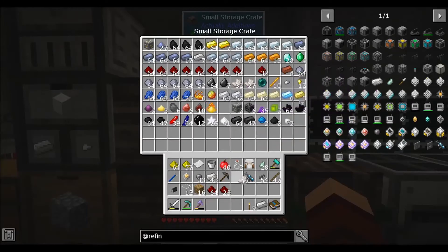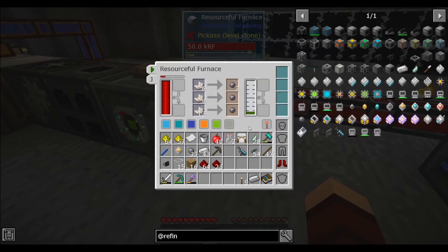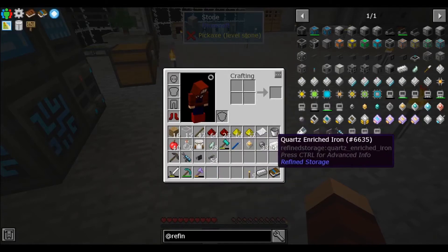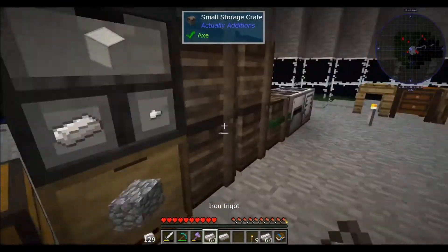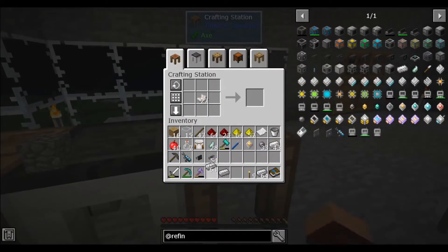Let's see if we can pull this off — this may be a two-episode thing. First off, let's go ahead and cook this up into some silicone. Make sure we have enough silicone. Quartz enriched iron is going to be some iron and some more of this, which we don't have a ton of, but we'll make it work. I haven't made a 64 in quite a while, so this will give us plenty of that.